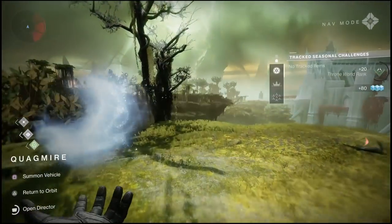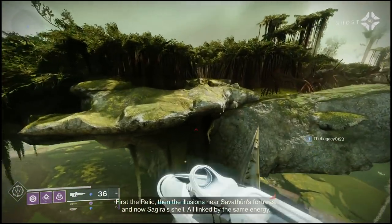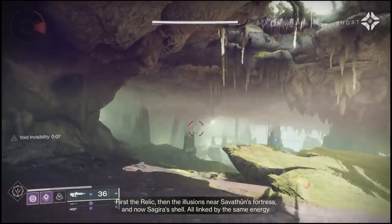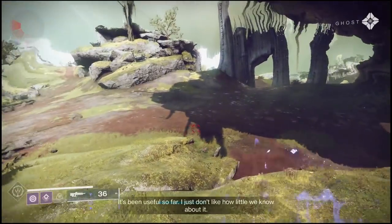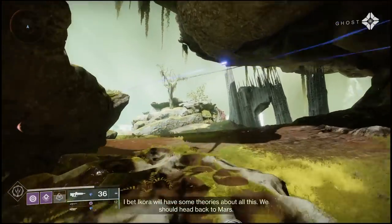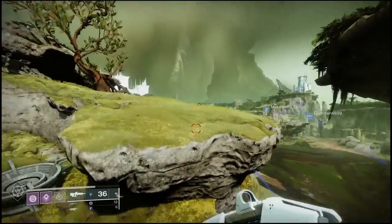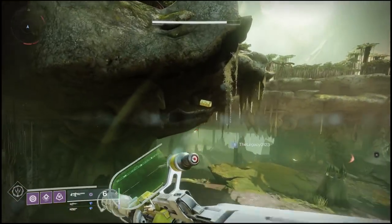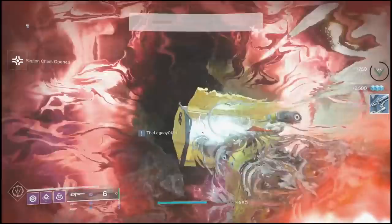We're still in Quagmire and haven't left the region — the second chest is pretty close to the first one. Come over to this icon on the map and here's my exact location. Go to that other X that marks the spot of the region chest and you'll find yourself in a little cave. Instead of going down into the cave though, you actually want to look up on a ledge — that's where the region chest is. Come over as if you're going to jump on top of the cave, and you'll notice the region chest is right there, kind of tucked away. Simply jump up and collect it for your second chest.